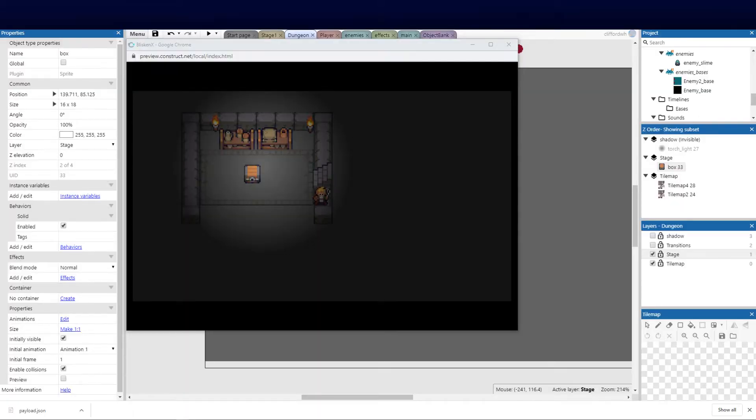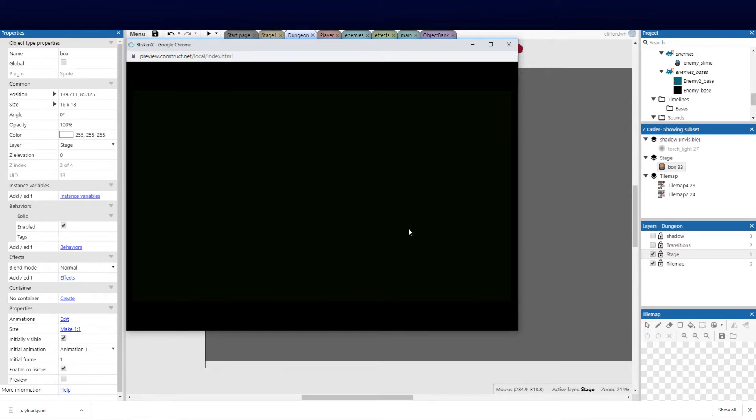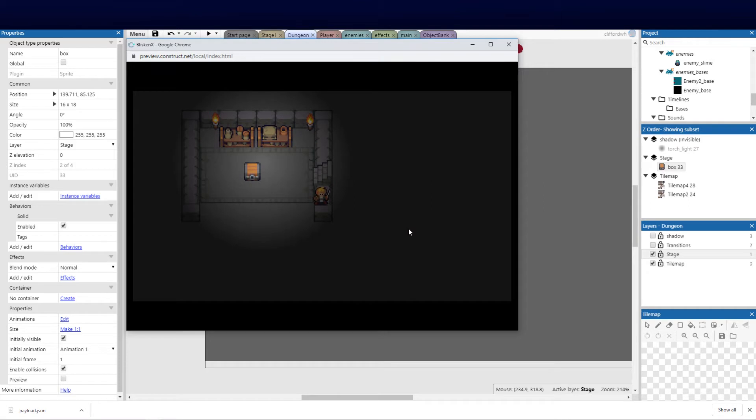Welcome back guys, and welcome to part 14 of our Construct top-down series. From our last video we did the transitions, which is pretty rad, with the player going in and out of rooms. We've tackled quite a lot in the series — I encourage you to go and look at it from part one if you're new, and always remember to hit subscribe. Today we're going to be doing the collectibles and opening up some boxes and interacting with coins and hearts.